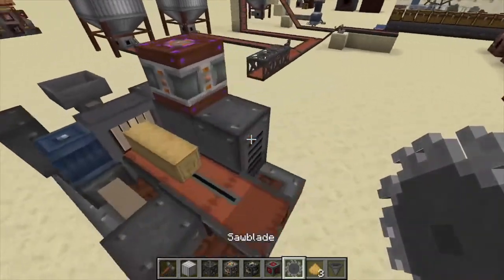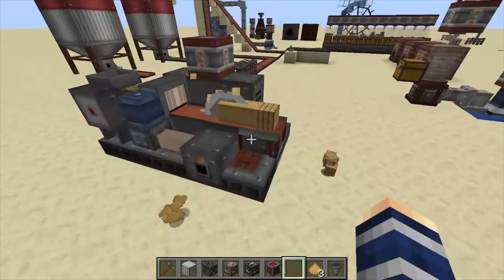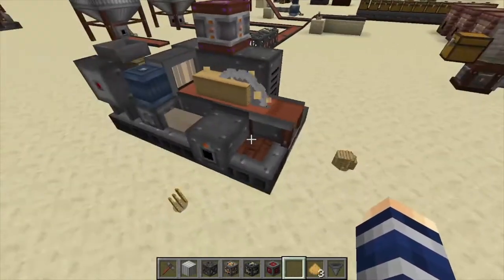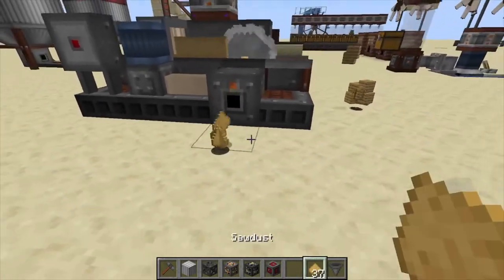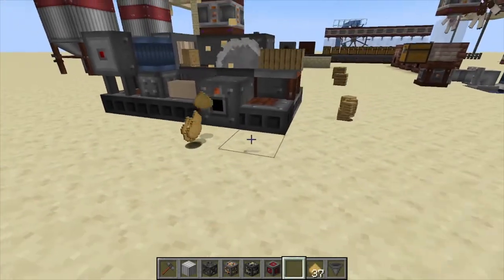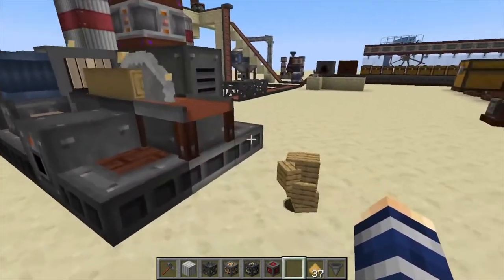You insert the saw blade just by coming behind here and clicking the panel. That's actually going to cut the logs into planks for you. You can see it's shooting out sawdust, and sawdust can actually be mixed with water later on and made into paper — so there's one of your outputs.